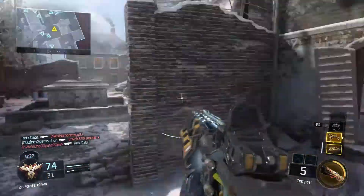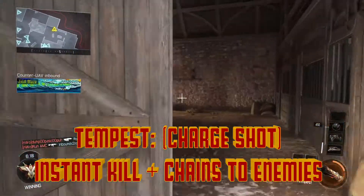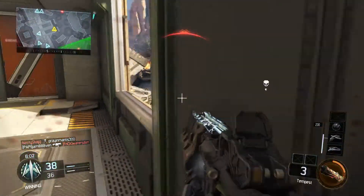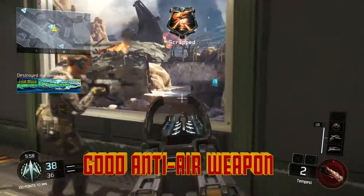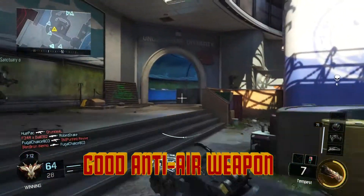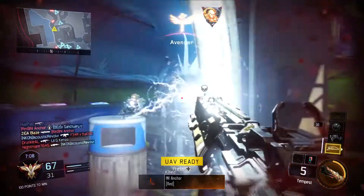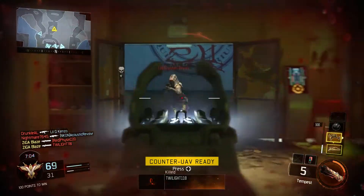The specialist weapon for this character is the Tempest, which is an electric charge shot weapon. It's an instant kill on impact and will chain its electricity to nearby enemies. One of the very first things I noticed with the Tempest is that it was very good at taking out small scorestreaks like UAVs and counter UAVs, which could negate the need for an anti-air weapon, effectively opening up an extra point in your create-a-class slot.